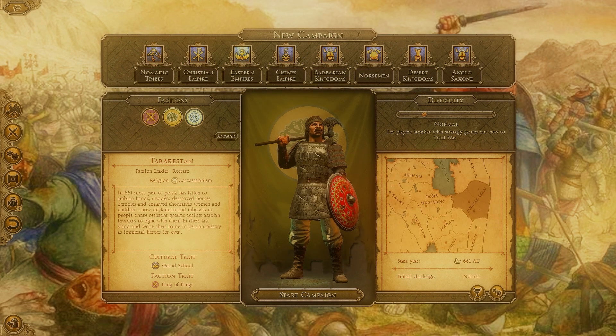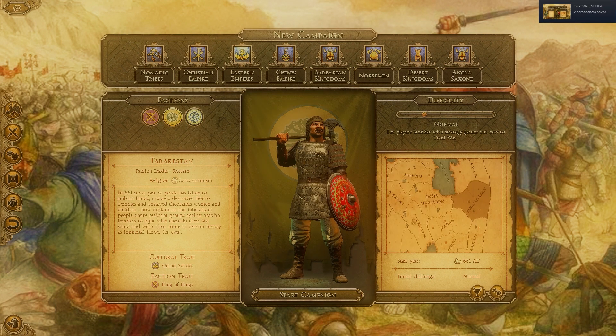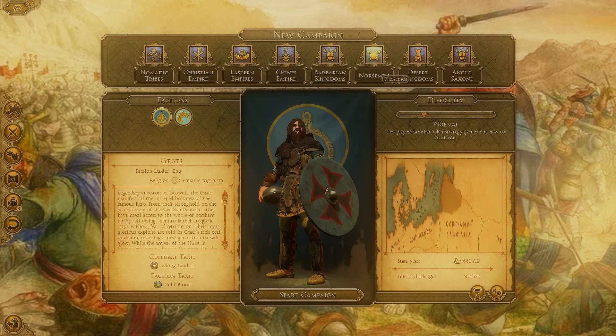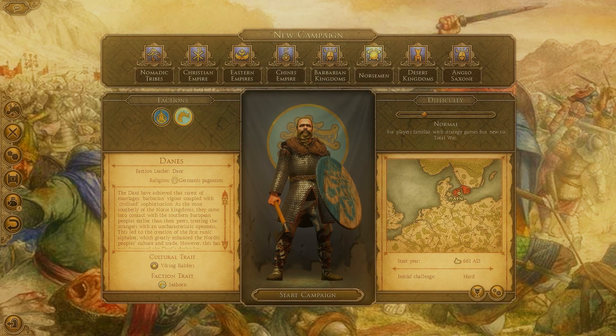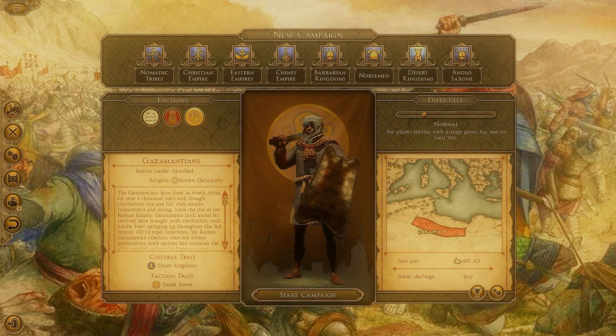If you play as big powers you will be raided and attacked by smaller powers. For example, I played the Byzantines and I constantly had attacks from Burgundians, Avars, and Bulgarians. The Byzantine Empire is not easy to manage. You could play as the Umayyads and they also have a large empire, but it's very difficult to manage. This is an era of big empires, lots of raiding, lots of attacking.